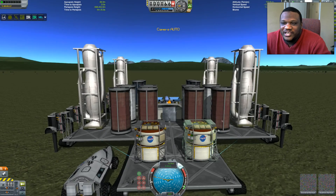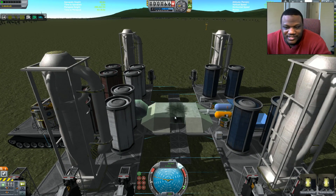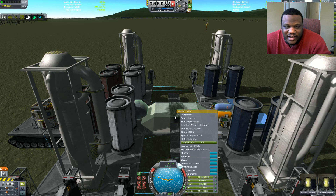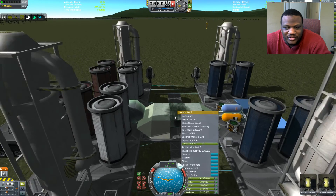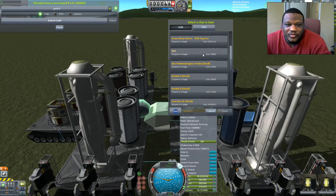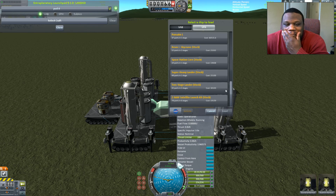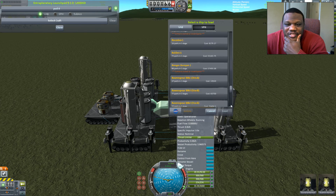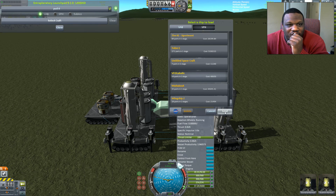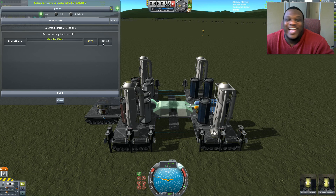Now, this craft that I am devising — well, it's already built and tested, but I need more people. The craft that we want to build is from the space plane hangar, all the way at the bottom here. It's VTOL-a-holic. And we are significantly lacking the rocket parts to build this, even though it's soaring up rapidly. This is going to cause me to have to fast forward some time.